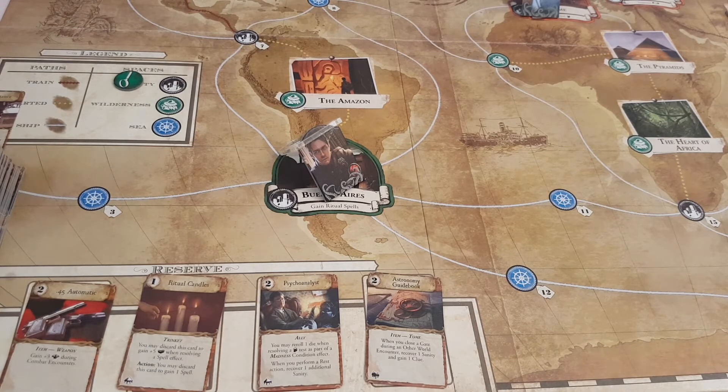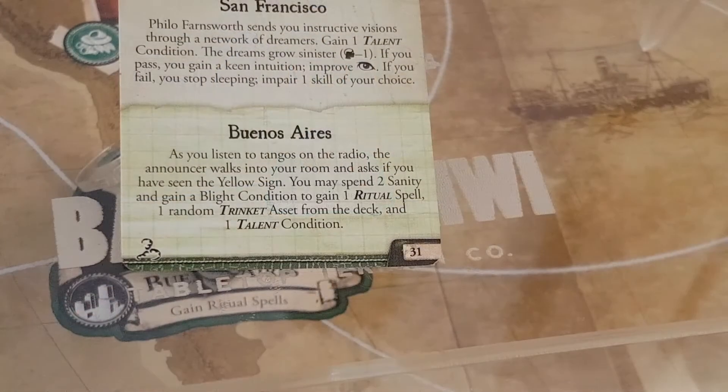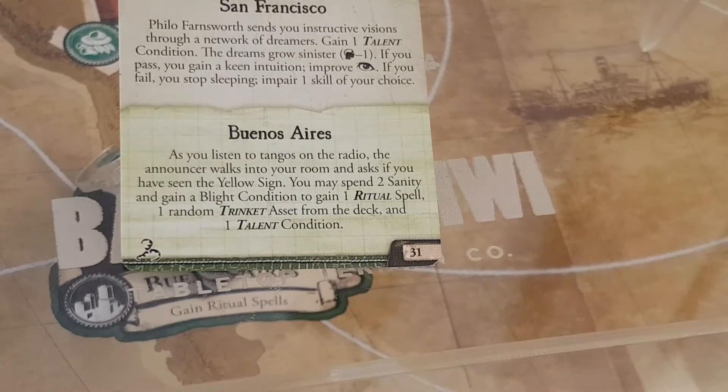Tommy in Buenos Aires gets a city encounter: as he listens to tango on the radio, the announcer walks into the room and asks if he's seen the Yellow Sign. He can spend two sanity and gain a blight condition to receive a ritual spell, a random trinket, and a talent condition. That would drop Tommy to three sanity, and blight isn't good, so Tommy declines.